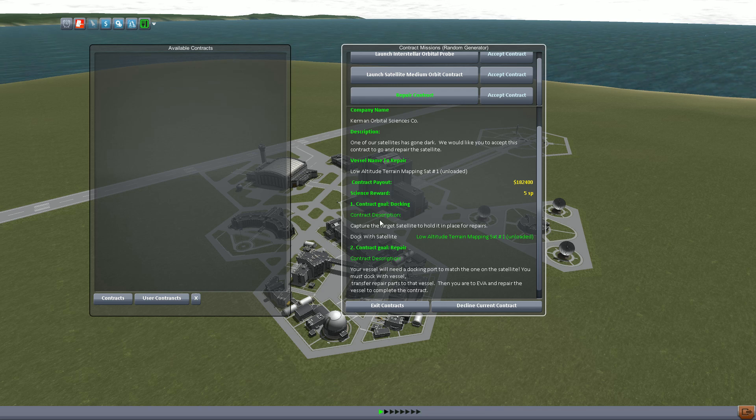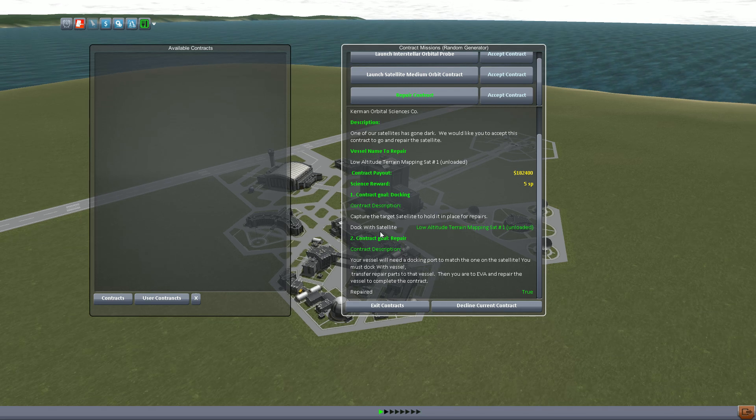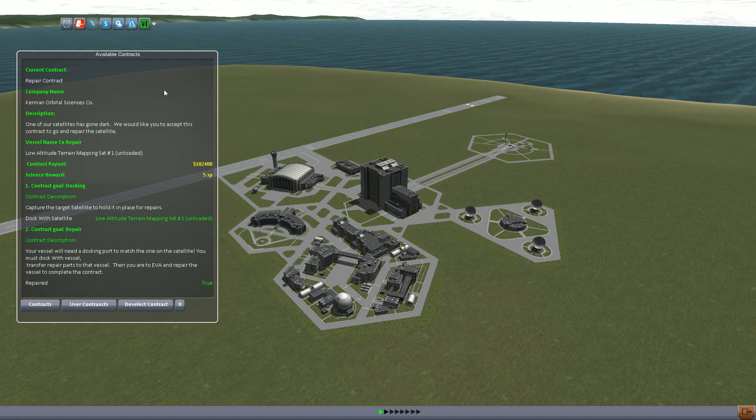Basically, what you have to do is fly up, intercept the satellite, dock with it, put some repair parts onto the vessel, go EVA with your Kerbal, and then repair it. We'll go over that some more a little bit later. Right now I'm just going to accept this using the Accept button right next to it. And now it's loaded into our contracts.